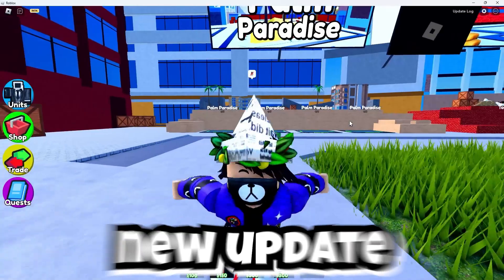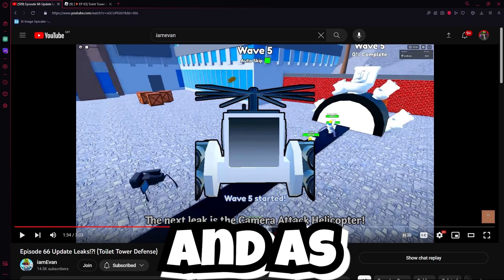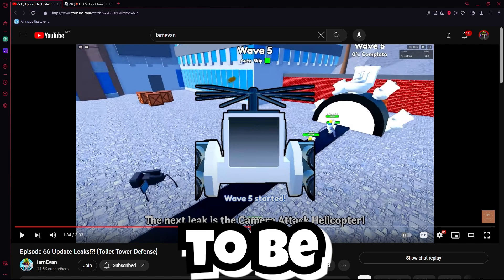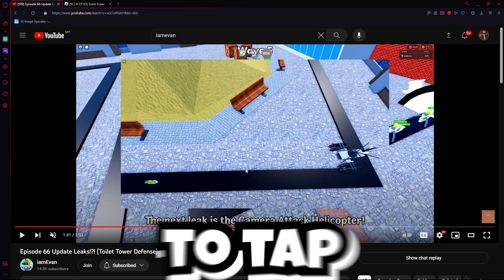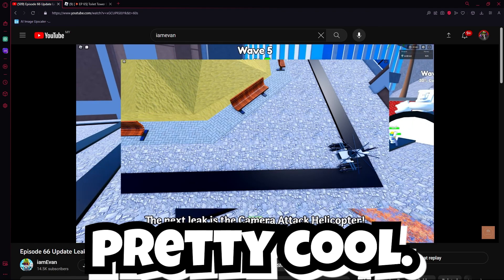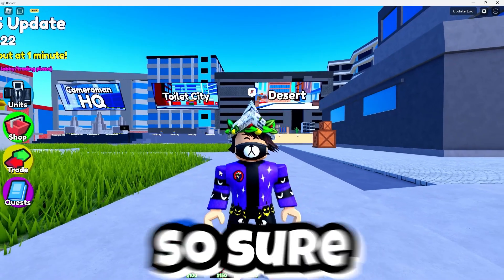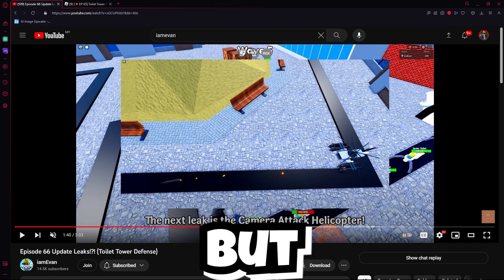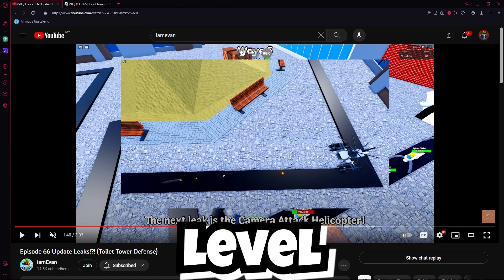With the new update there'll be two free-to-play crates, if the spider crate doesn't become pay-to-win. Over here you can see the camera attack helicopter. This is rumored to be a legendary. Let's see it in action — it basically shoots rockets, which is pretty cool. From what we can tell in the video, it shoots two rockets every second. The level is unknown, but shooting two rockets per second means I personally believe it's at least level two or three.